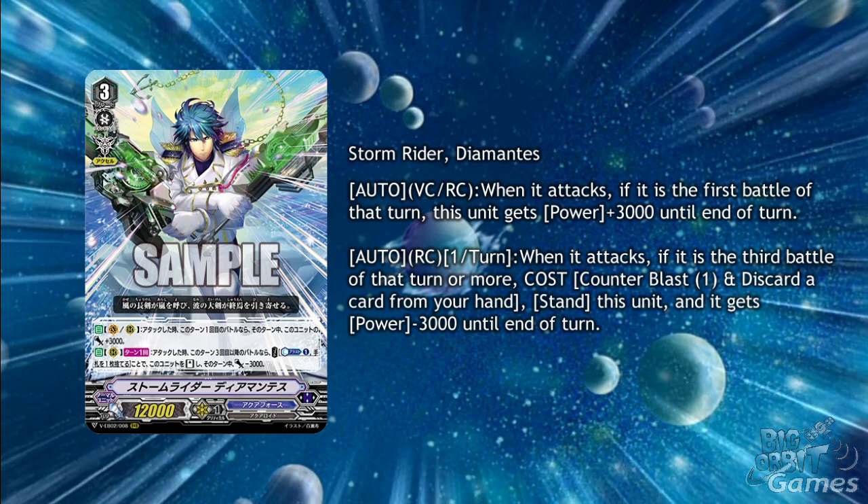The best way to use this is to attack with him first, then re-stand him with one of your other units and then re-stand him once more through his own skill. His skill is a little costly and the discard may cause some issues, but you will definitely have to work around Diamantes to get the most of him.